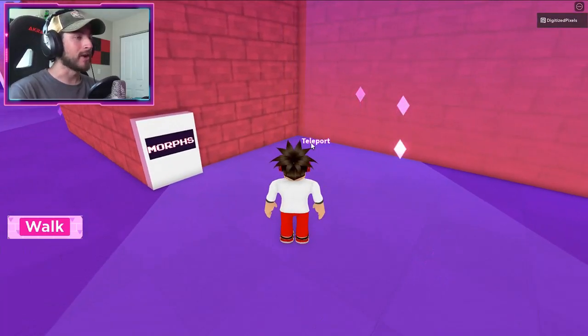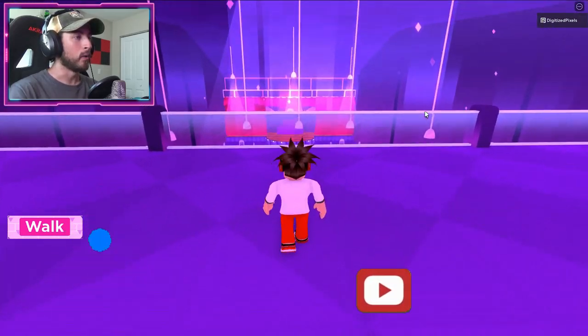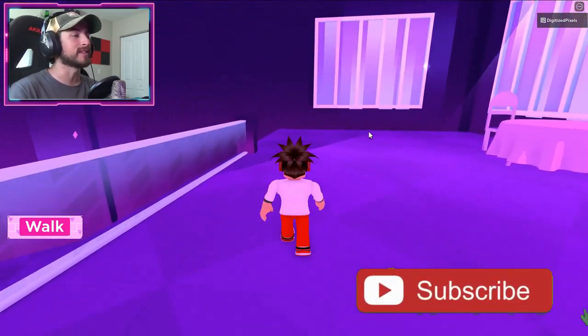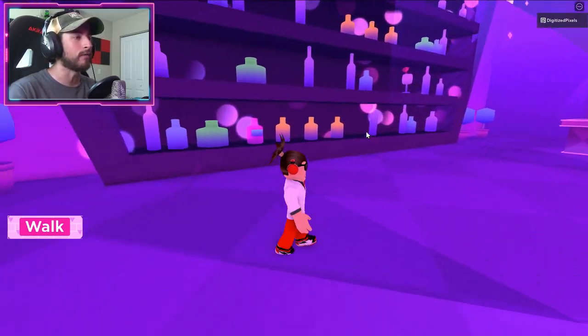That's one sussy baka. Go ahead to teleport and then go to week one. Once you do that, go down the stairs — doesn't matter left or right. Just make sure you come here to the back side of the bar.